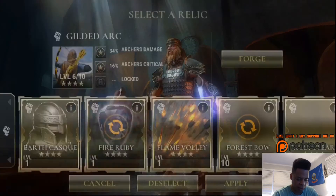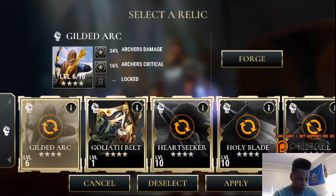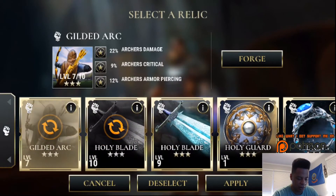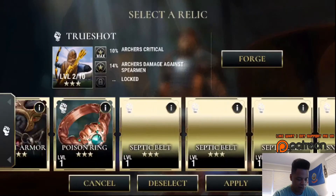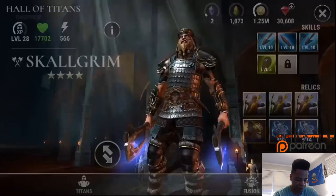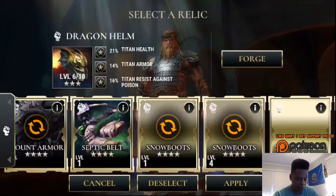The first relic is a four-star Gilded Arc at level six with 34% archer damage and 16% archer critical. The next one is a three-star Gilded Arc with 22% archer damage, 9% archer critical, and 12% archer armor-piercing. Next we have a three-star True Shot at only level two with archer critical and archer damage against spearmen.